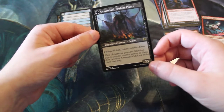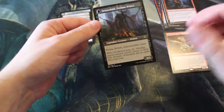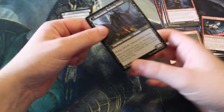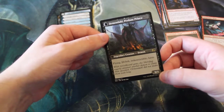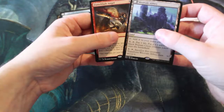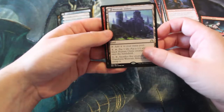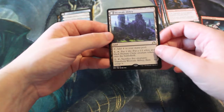When it transforms, Westvale Abbey becomes a 9/7 flying, lifelink, indestructible, and haste legendary demon. This card is insane — it's a great late-game finisher for a deck focused around tokens, or just a great mana sink in general. The 9/7 stat line is just hugely powerful. Happy to see a double rare pack: Flame Blade Angel and Westvale Abbey, with Westvale Abbey definitely being the better pickup.